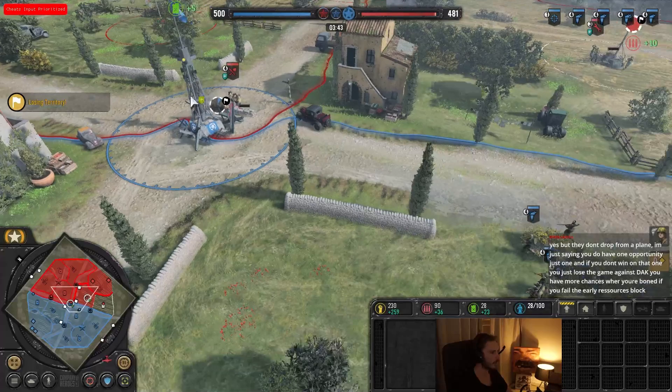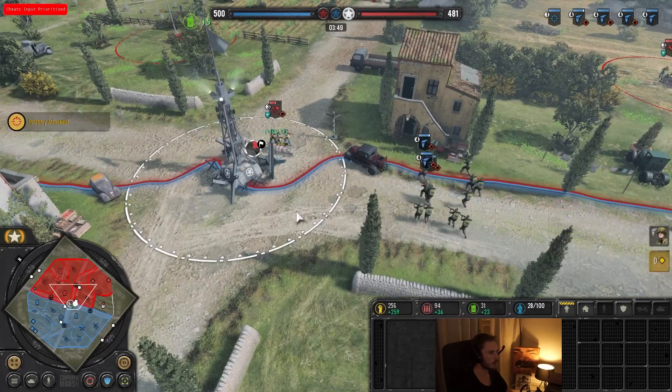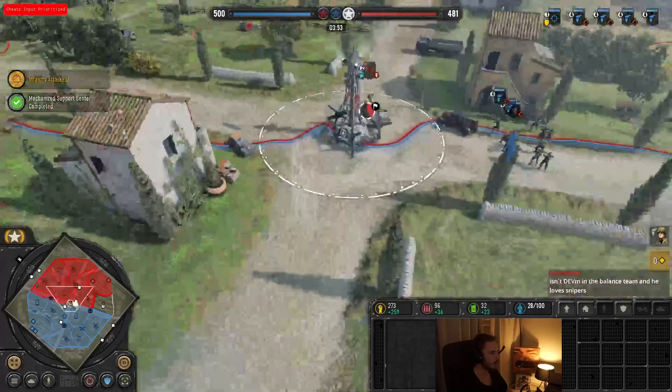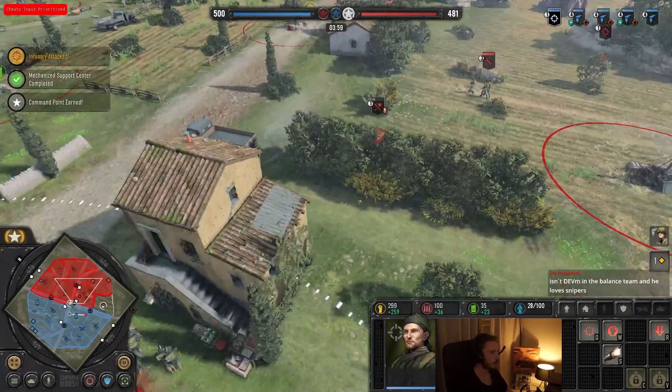Sniper is heading out. We see him here capping, so we're going to give him a few volleys — you can see how much damage they're dealing, some very nice damage right there. In the meantime, still avoid engagements. There you go — Sniper is on the field.